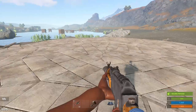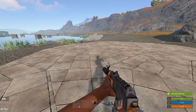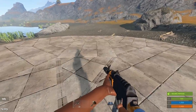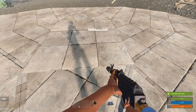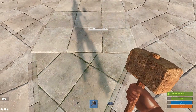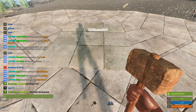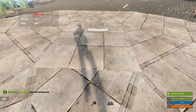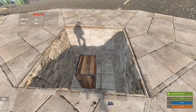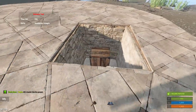Let me show you guys where the tool cupboard actually is. It's straight below this here. This is actually a floor — I just have it perfectly flush with the top of the foundations, to where it blends in. And yeah, there's your tool cupboard.